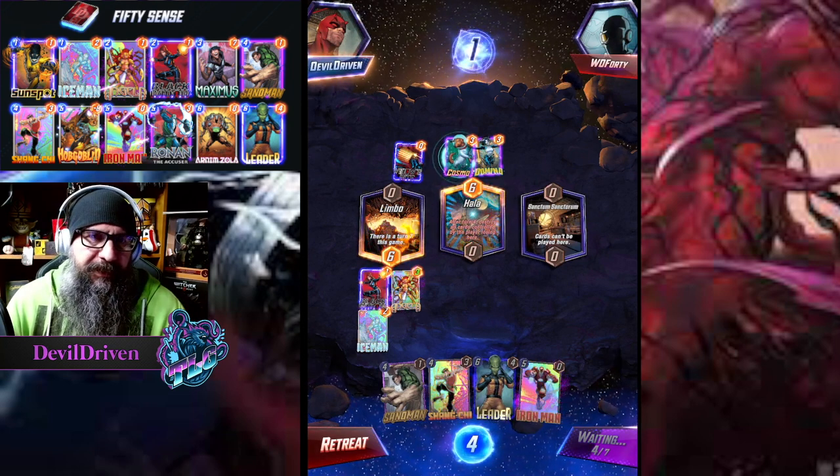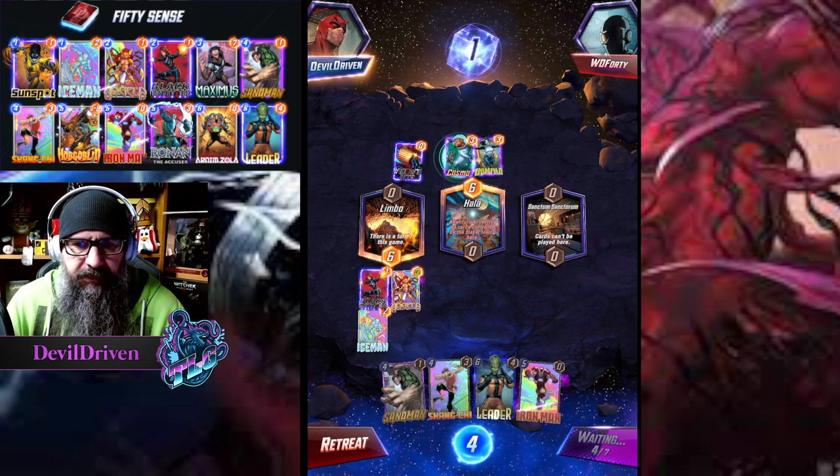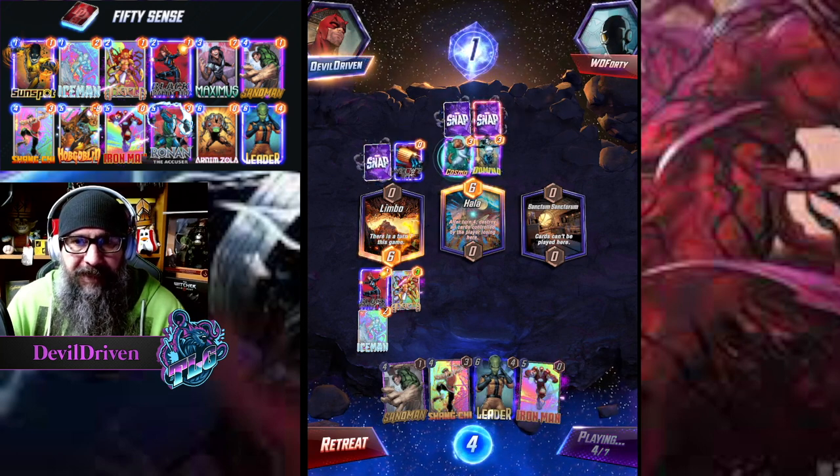And then if they play like a Hobgoblin or something we just run away. But we have to go Iron Man Leader here. Ah wow.